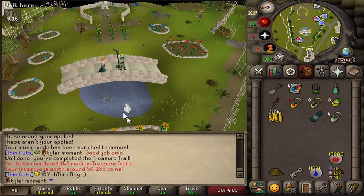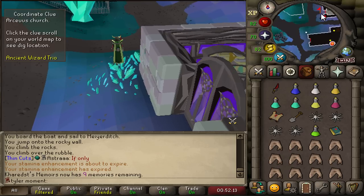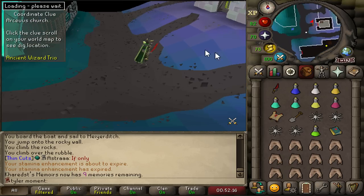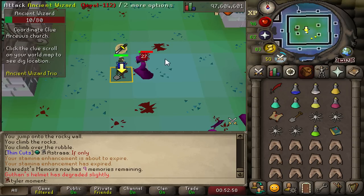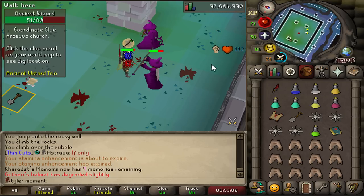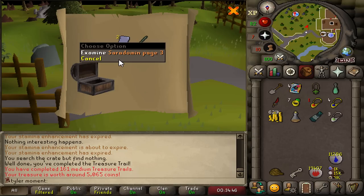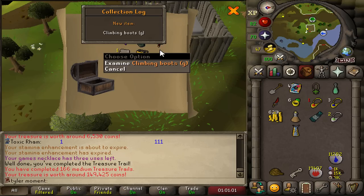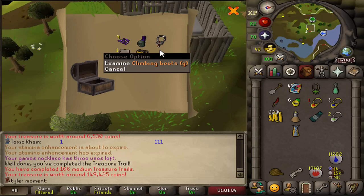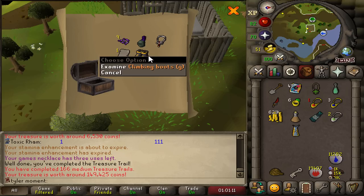I'm almost tired of seeing these master clues because we know what's going to happen. Got a trio step, which I am so much more prepared for - look at our tank gear now, I'm not even worried. Nuclear DDS as usual - just unstoppable. This is the strongest DDS in the game. 100%. Deep wilderness and white plate legs - come on. That was step number six. Two Saradomin pages! It took that long. And I literally called it - I said the first boot was going to be climbing boots. 166 mediums for my first type of boot. This is the first boot on the account. That is ridiculous, and it is useless.